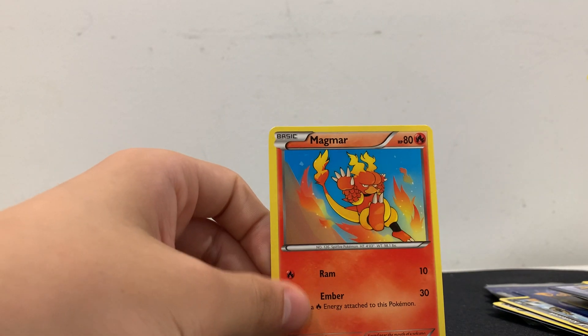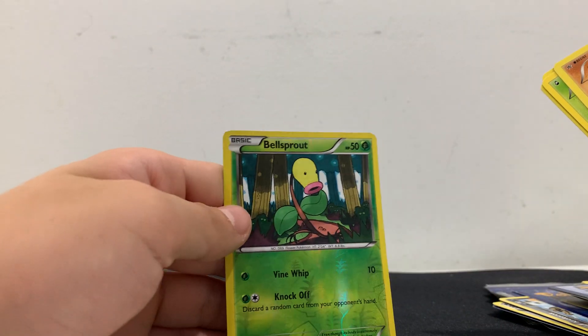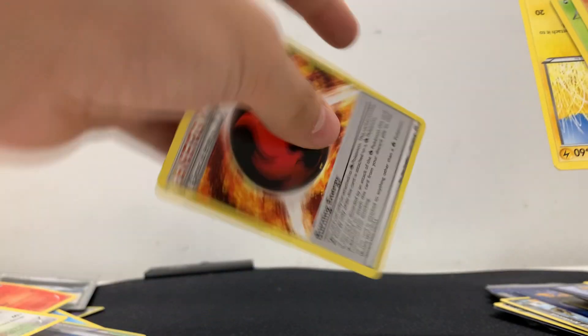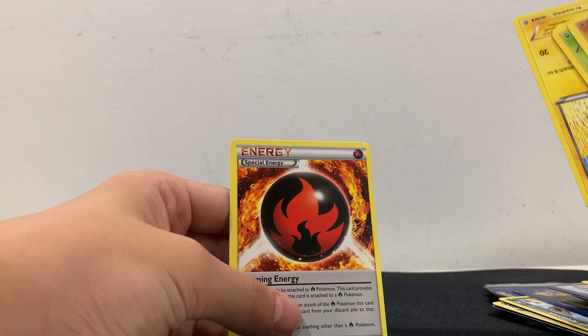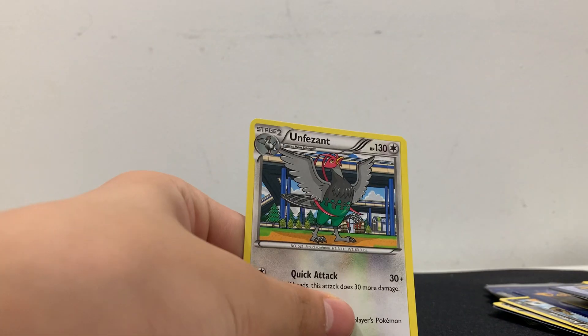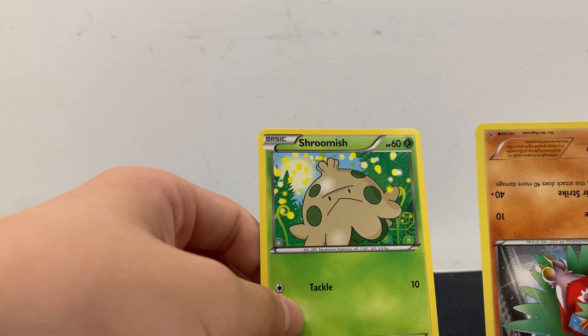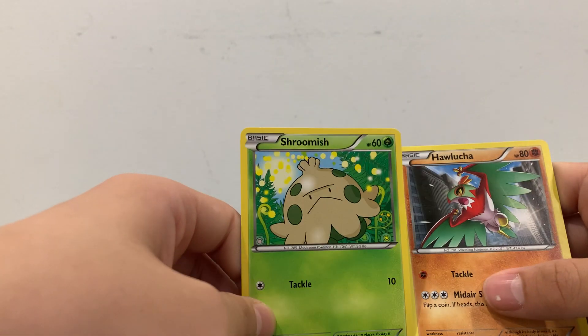We have a Magmar. Professor's Letter. We have a Bellsprout. Then we also have the special energy — Burning Energy, Electric. Unfezant — no clue how to say that — and Shroomish. Then we have Hawlucha — Hawlucha — we almost missed it.